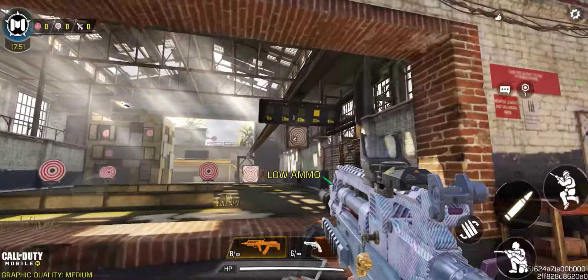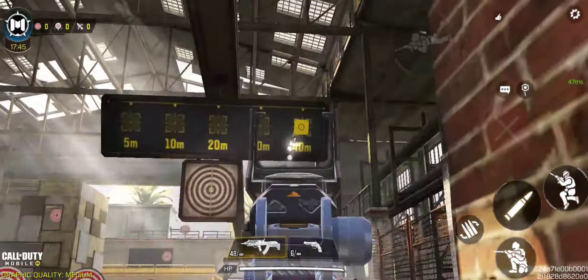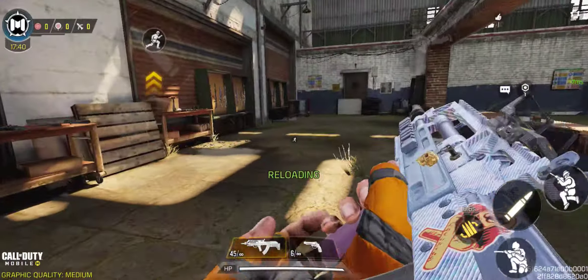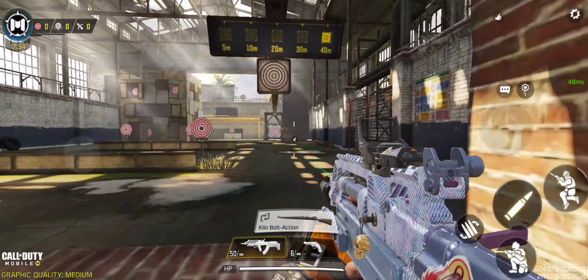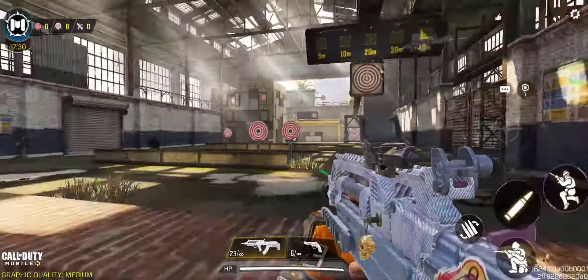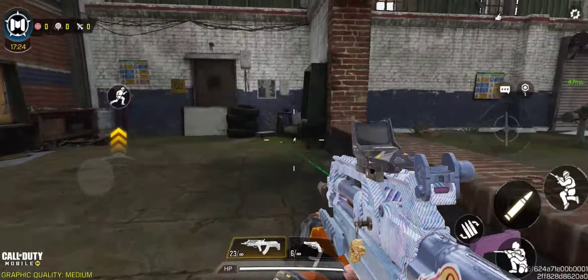At 20 to 30 meters the headshot damage is around 26, and I don't think you can reliably hit targets at 40 meters. This gun represents a short-range level — short range is its strength. At longer ranges, such as around 90 meters, the damage drops drastically — the headshot damage falls significantly.